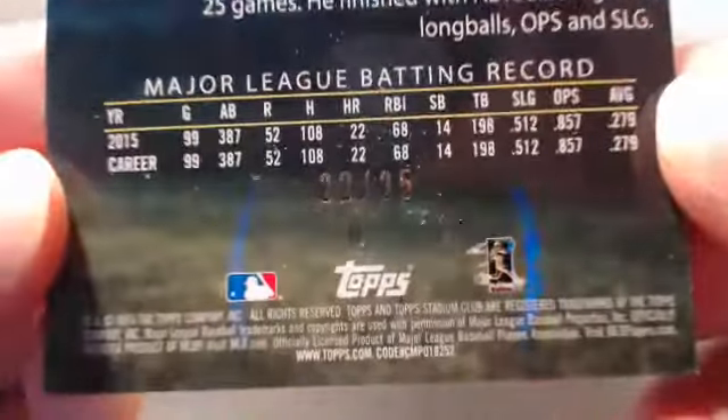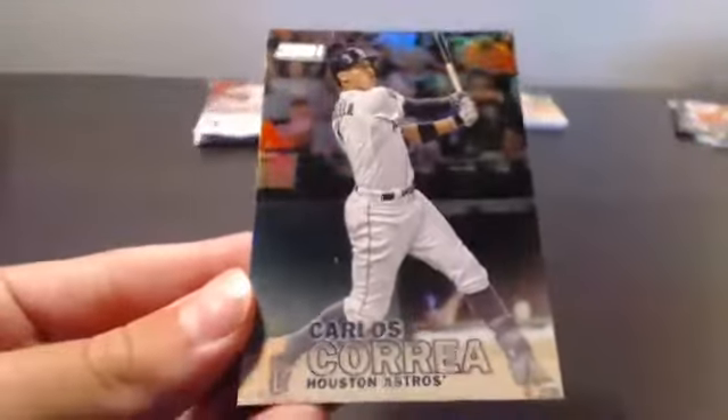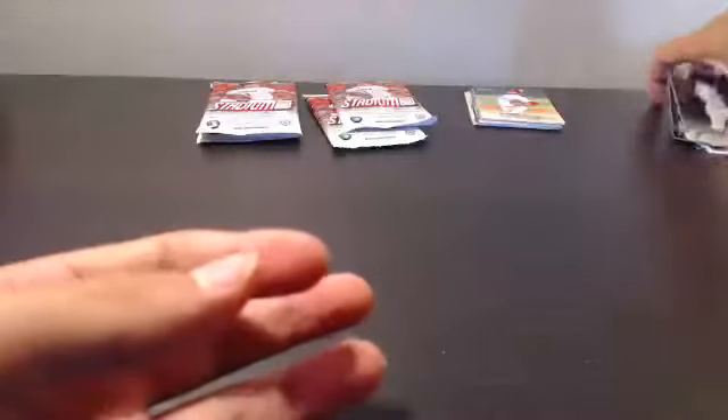I wish we could get some numbered cards — I don't think we have any so far. Oh yeah, that Correa was numbered! Holy crap, I didn't even know that. That's actually a nice card. So yeah, I did not even know that Carlos Correa was numbered 22 out of 25. Holy crap! I thought that was just like a foil variation — I mean it is, but I didn't know it was numbered. Houston Astros — that probably will go for a good amount of money considering it is Carlos Correa, numbered 22 out of 25.